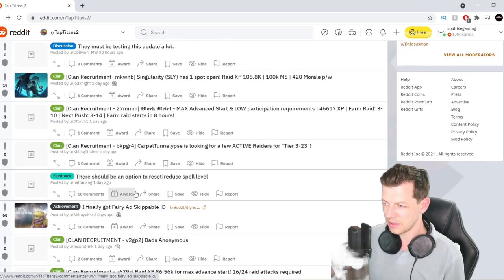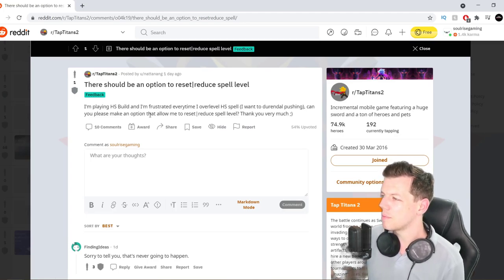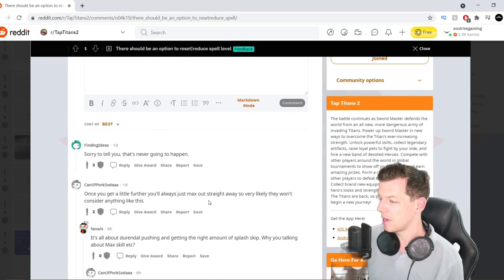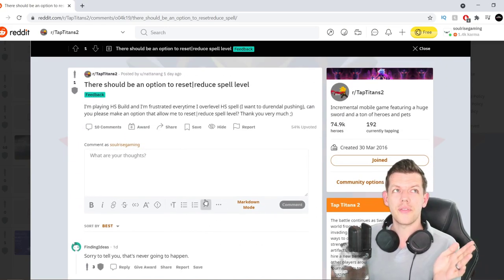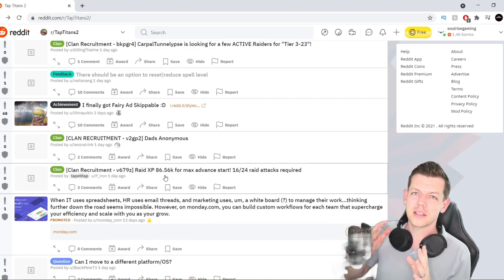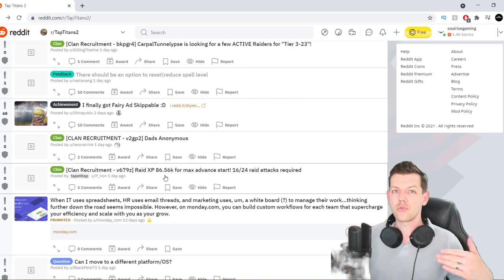There should be an option to reset or reduce spell level. I'm playing a heavy strike build. I'm frustrated every time I overlevel a heavy strike spell when I want to do a Durendal push. Can you please make an option to allow me to reset or reduce spell level? Sorry to tell you, that's not going to happen. Once you get a little further, you can always just max out straight away. It's all about Durendal pushing. I think spell levels go from one to 30, then a mythic set increases to 35. Sometimes it overshoots and you can't reset until a new run. I don't think it really matters — you prestige so much that the difference is negligible. Just push what you can, prestige again, and do the correct run the second time around.